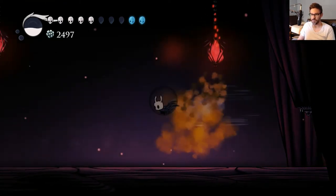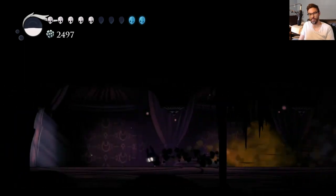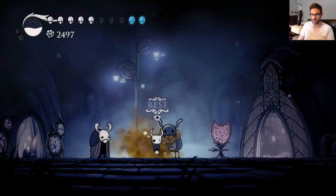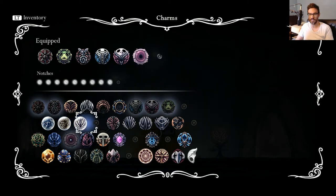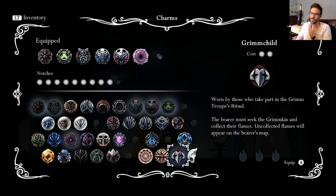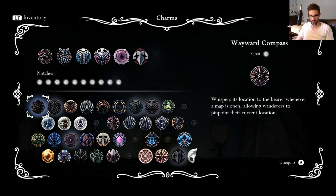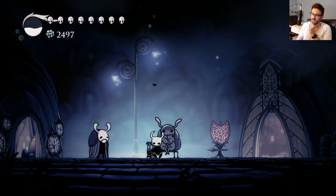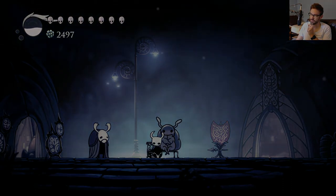Fantastic. So we gotta go find a bench. Let's take this off and put on our new lantern charm. Worn by those who take part in the Grimm Troupe's ritual — the bearer must seek the Grimm kin and collect their flames. Uncollected flames will appear on the bear's map. Perfect. It's over, I'm over time. Let's take out Grubsong — there we go. Friends, we're gonna call it there. In the next episode we will be collecting these scarlet flames. I am so excited. Please like and subscribe if you enjoyed it. Take care.